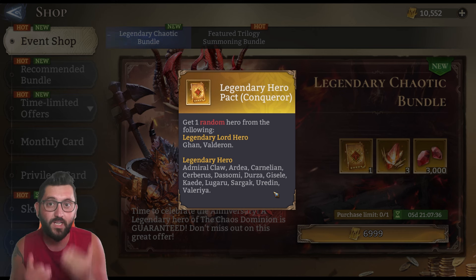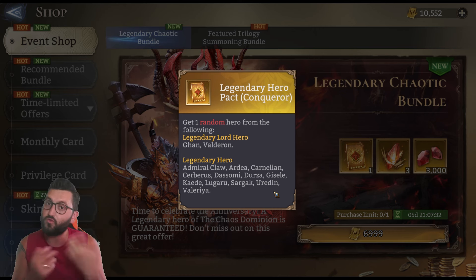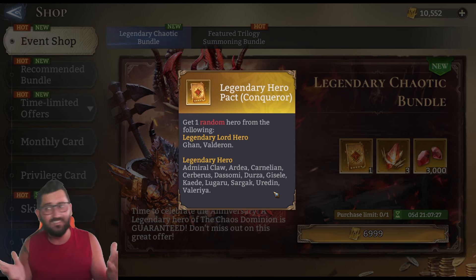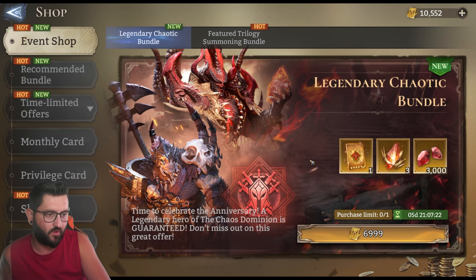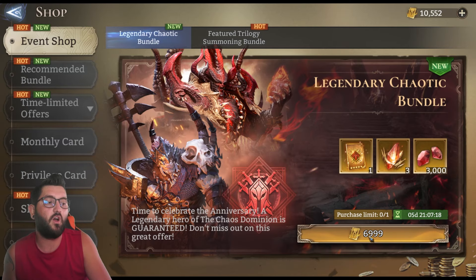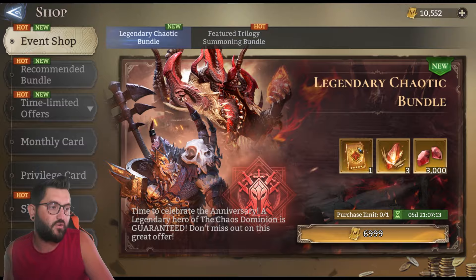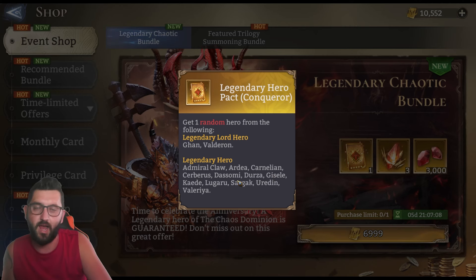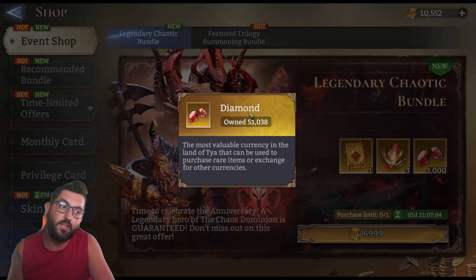The first thing with this one is the chaotic bundle contains some really good but also maybe some really bad legendaries. The one I would love to get would be one of the lords — Ghan, but definitely Valderon would be at the top priority. He's an amazing lord, he can do some crazy stuff. Ghan is really amazing as a tank — you can see him in arenas, void rift, tons of areas. Then in the normal legendary heroes we have Admiral Claw, Ardea (which I would love — she's just a beast), Carnelian (I already have her), Cerberus, The Somi, Durza, Giselle, Katie, Lugaru, Sorgak, Uridan, and Valeria.